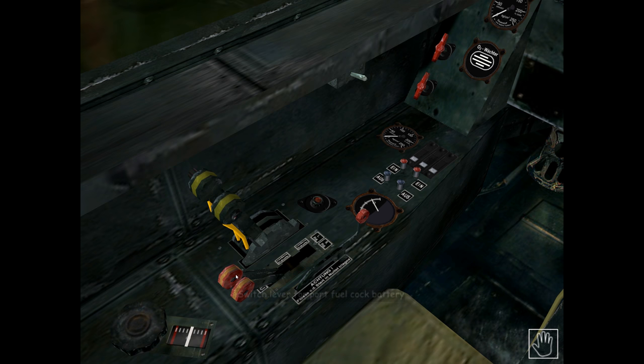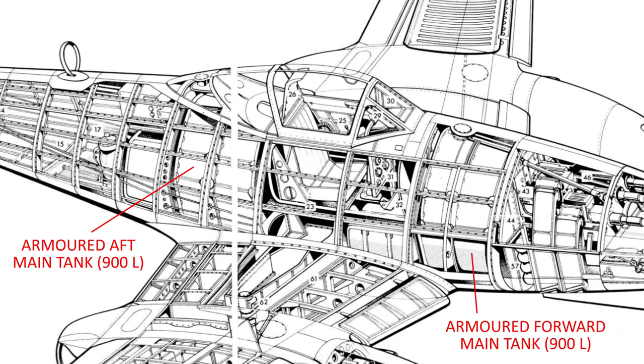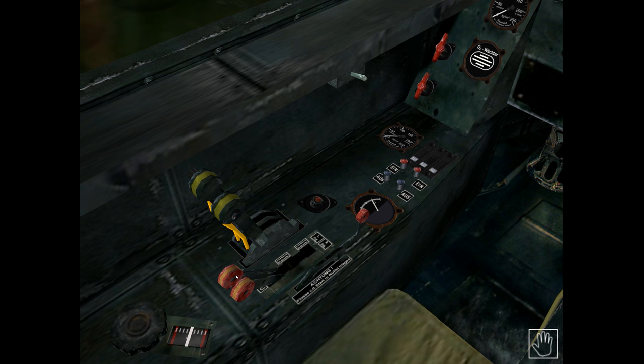To the right of the throttle handles are the fuel cock switch levers. The ME 262 was equipped with a total fuel capacity of around 2,600 liters (687 US gallons), contained in four separate tanks: two 900-liter (240 US gallon) main tanks — one forward and one aft of the cockpit — plus a 200-liter (53 US gallon) forward auxiliary tank and a 600-liter (158 US gallon) aft auxiliary tank. At a fuel burn rate of around 35 liters per minute, this version of the ME 262 had an endurance of around 75 minutes. A critical issue is that the engines could only be fed from the main tanks, so fuel from auxiliary tanks had to be transferred to the main tanks.